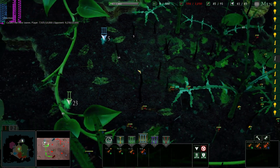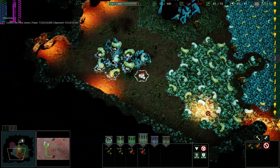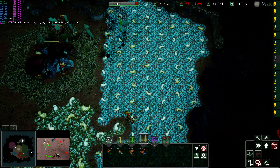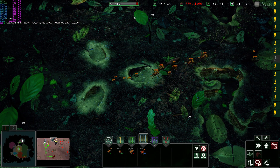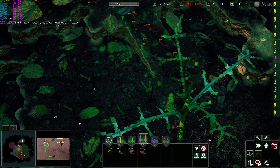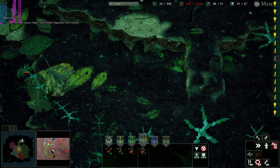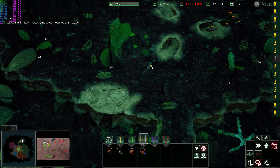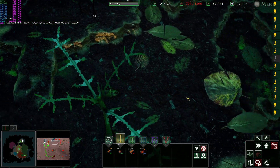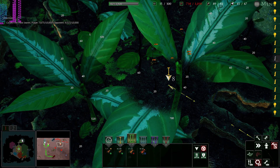Okay, ones in that general area, twos will focus on this, super majors will stay in this area. Guys, they are actually getting pretty close - two more of those. Okay, I mean we could mount an attack. They are getting so close - not good. Okay, I say we mount an attack right next to the nest - let's attack them. In this general area, I'm gonna send all troops over here.